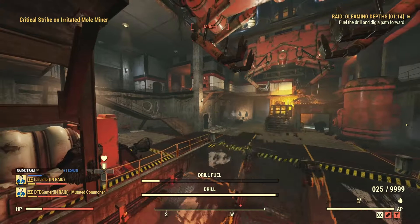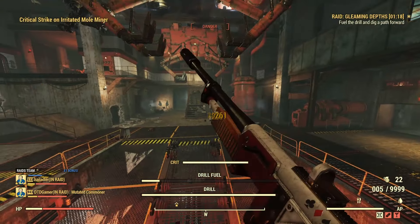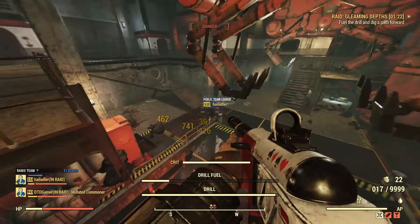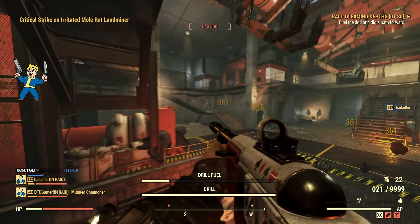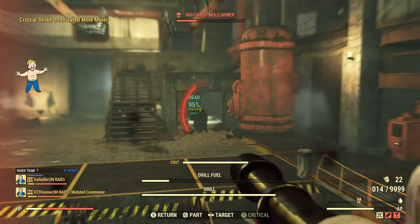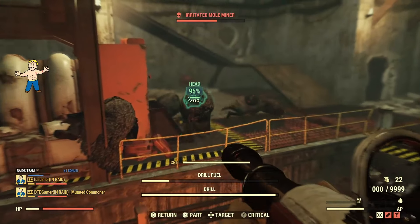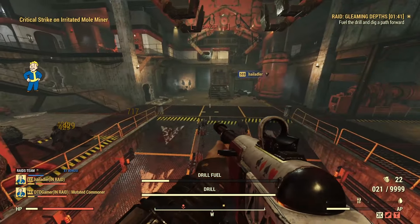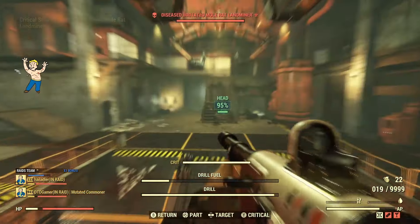We are doing really nice damage numbers and this is with the handmade, not the fixer. Switching over to the fixer now — we're still taking no damage. Getting the rats away from the drill. 360 damage on a headshot, 250s on body shots. We're dealing quite a bit of damage but one enemy only lost about half its health.